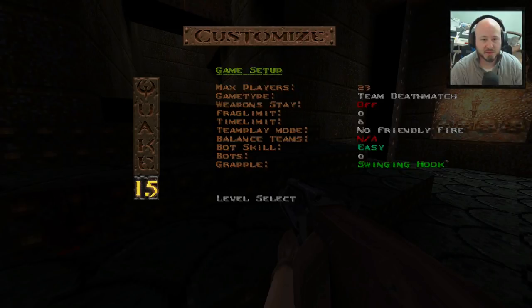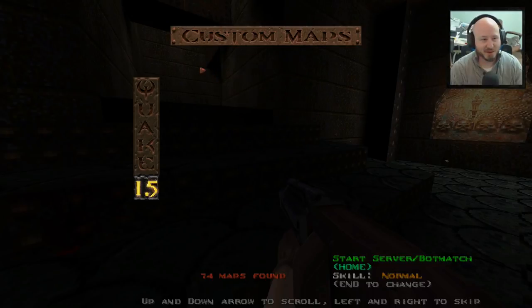We'll turn max players down - we don't need that many people. One thing I don't like much about selecting options right now is that if I hit left or right, the number goes up no matter what. You have to keep hitting it until it laps back over to zero, which is a little annoying when some of these limits go up to a hundred. We'll change the bot skill to normal. There is also a grapple hook, just in case you were wondering.